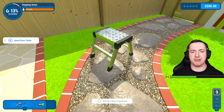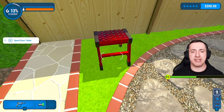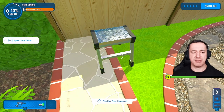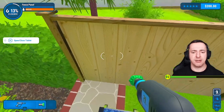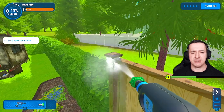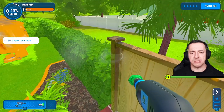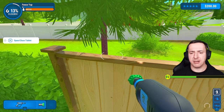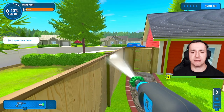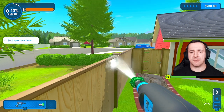I also learned you can rotate equipment with the left bumper, which is cool, and put it down with the down button. I've been getting to grips with washing everything. I seem to be favoring the green nozzle as my preferred choice, but we can change that up and improve things.